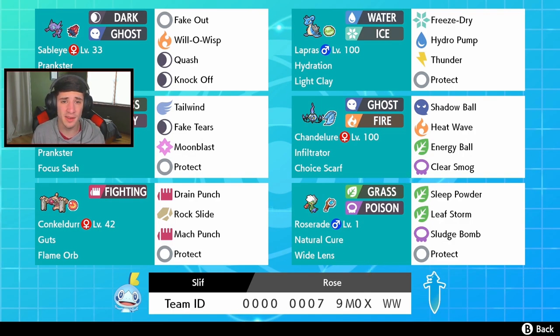Then we got this Chandelure who's pretty dope - with Choice Scarf and Infiltrator. Infiltrator lets you hit through substitutes, which is pretty dope. It has Shadow Ball for STAB, Heat Wave for STAB, Energy Ball for coverage, and Clear Smog. That can actually work out well - so it's not an Imprison Chandelure like most people expect. We can just use Clear Smog and basically reset all the stat boosts, so if people are running Weakness Policy or like Decorate on Indeedee-Lapras, we can just Clear Smog and take it all out.